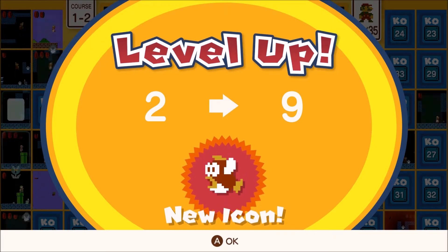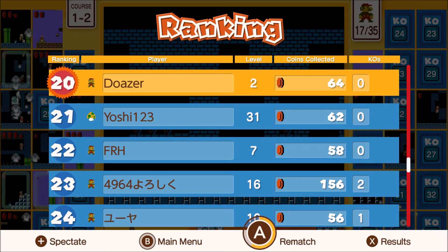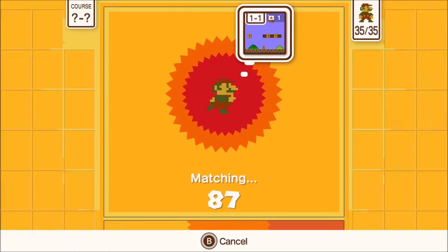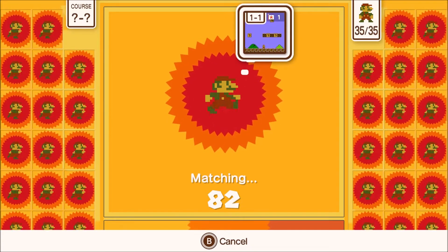I went from rank two to nine. You can unlock new icons. But also, I don't super know how the 'select a course' thing works, because I've selected different courses and still started on 1-1. But you unlock more courses the more you play.